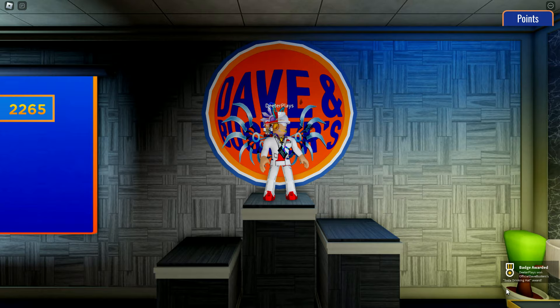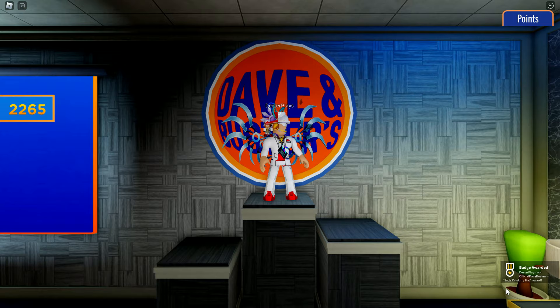You can see there — we've got the badge in the bottom right corner of the screen for the Soda Drinking Hat, and now we've got the item in our inventory. That's all you have to do to get that item. If you're new here, make sure you subscribe and hit that notification bell — thanks for watching!